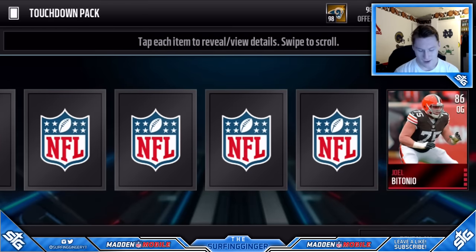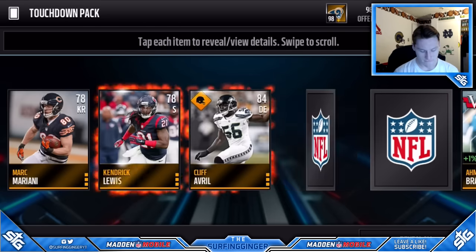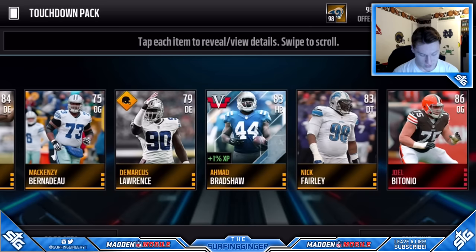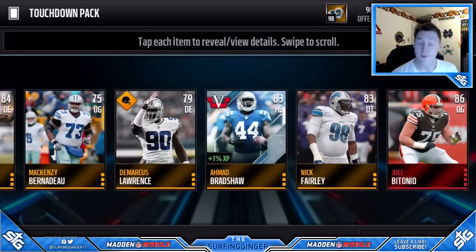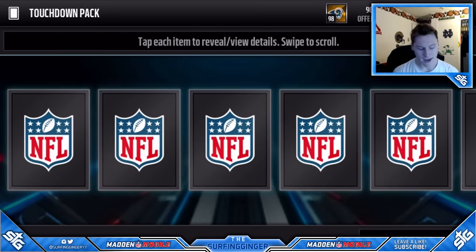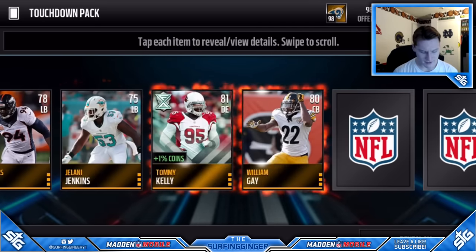We get a Joel Bitonio — 86 overall offensive guard — as an elite. That's actually our second elite! We also get another Veterans player, Ahmad Bradshaw. We've had a very good pack opening so far — a lot of high overall golds and obviously our first Final Edition player. We have five more Touchdown packs to open plus the bundle topper. Can we pull a legend? That would be pretty cool — I've seen some people pull legends in these packs.